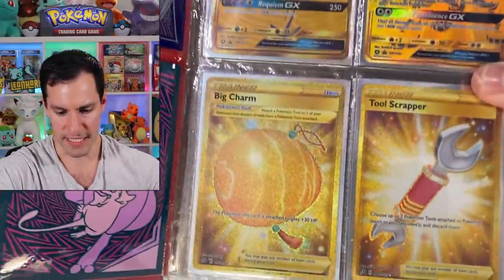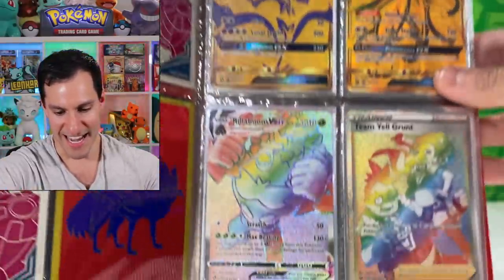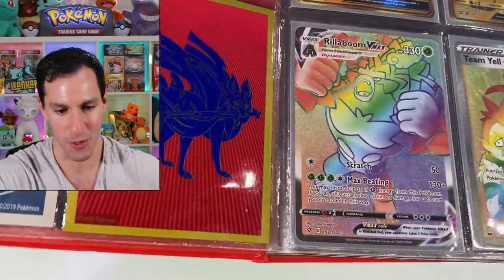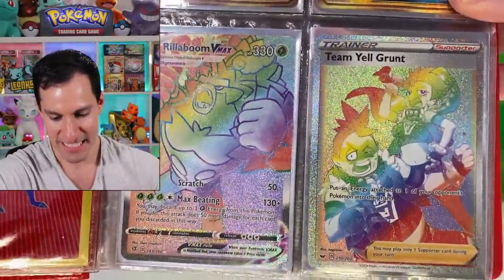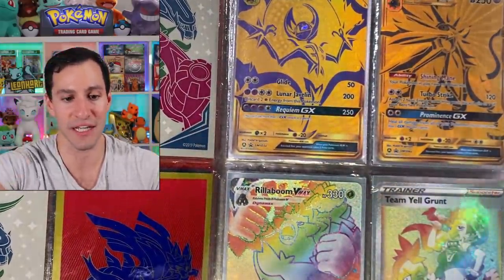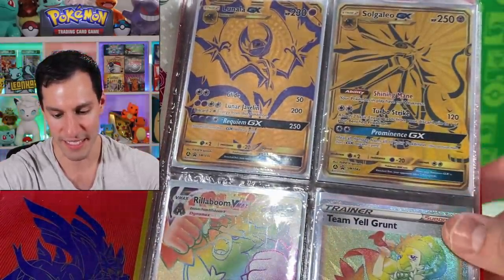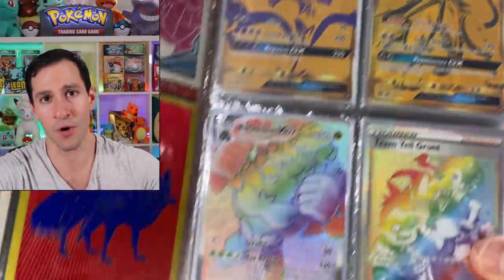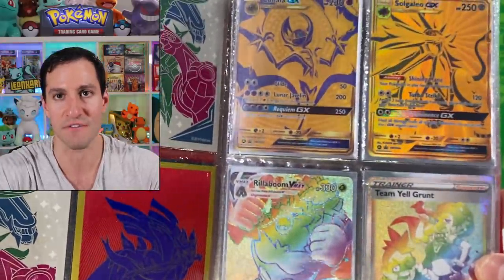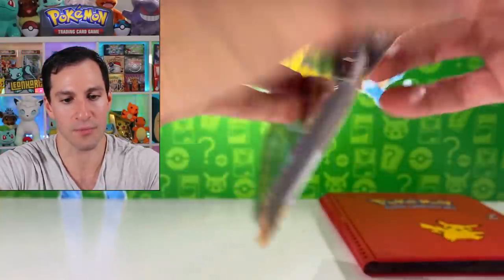Ready for the third page? It is some hyper and secret rares — one of my favorites: Rillaboom V-Max, Team Yell Grunt, and of course I got lots of them so I want to give them all to y'all — a Lunala and a Solgaleo. Comment the word 'rillaboom' if you want a chance at this specific page.